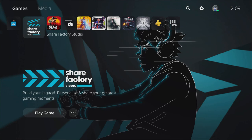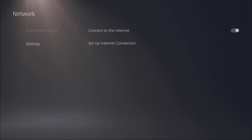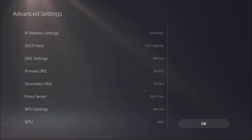I'm on PS5 and it's 2:09 AM - I have to stay awake for you guys. On PS4 and PS5, go to your settings, then network, then select 'Setup Internet Connection.' By default your MTU settings will be set to 1500, so you'll want to change it to 600. Just change your MTU settings to manual and then enter 600.